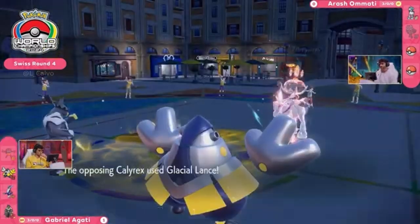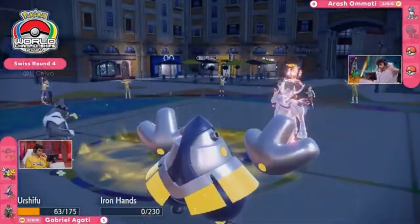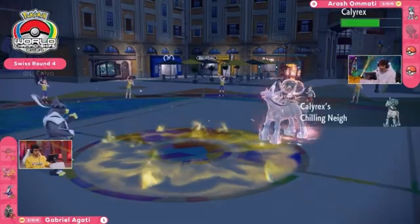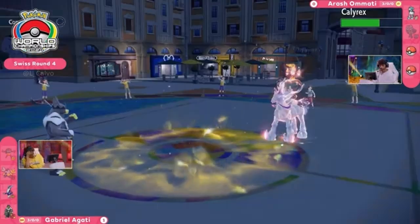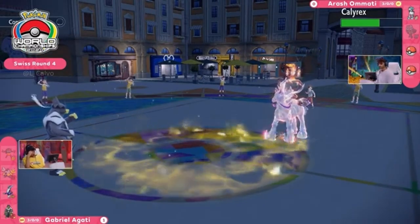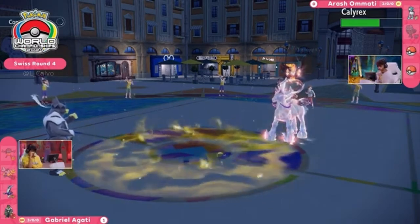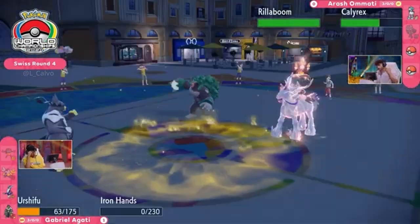No trick room in sight — all-out offense. I think he heard you! So much damage for Urshifu. It's a huge knockout — Agadi down to his last two Pokémon. Arash finally going to replace one of his as he gets the boost from the knockout. This is a tough spot — Miraidon is going to have to lock into a move now with the Choice Specs, no longer able to zip in and out of battle. Arash has all the information he needs now to make the best game plan he can.